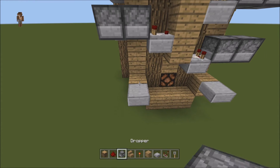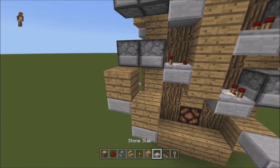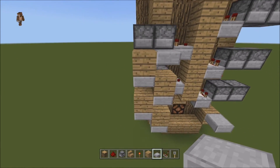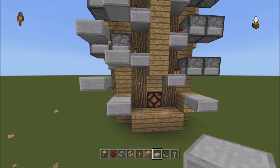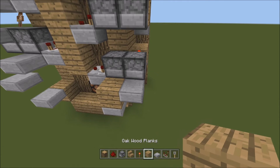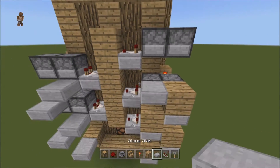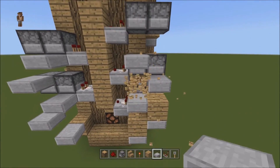Now we're going to do the same thing. Put a block on top, half slab out to the side, block on top, half slab out to the side. Block on top, half slab out to the side. Half slab out to the side. And you're just going to break those — 1, 2, 3, 4. Come to the other side, same thing: block on top, half slab out to the side, block, block, half slab, block, half slab, block, half slab, block. And that should be it — it's going to be 4 every time.